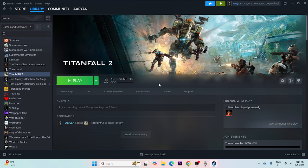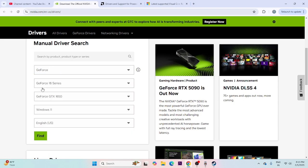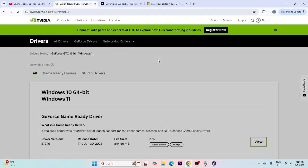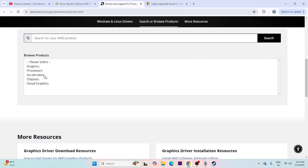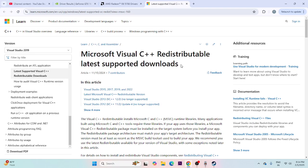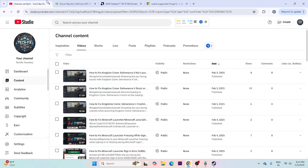Next, update your graphics card drivers and make sure Windows is up to date. For NVIDIA, go to the NVIDIA website, select your GPU (e.g., GeForce, GeForce 16 series, GTX 1650), click Find, download and install the latest driver, then restart your PC. For AMD, go to the AMD website, select your graphics card configuration, and download the appropriate driver for Windows 11 or Windows 10 (64-bit). You can also try installing Microsoft Visual C++ Redistributable — download the x64 version if your system is 64-bit, or x86 if it's 32-bit.